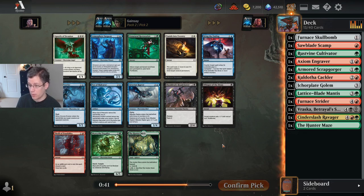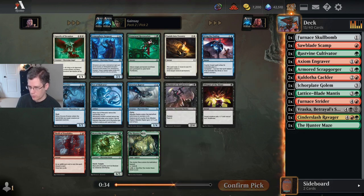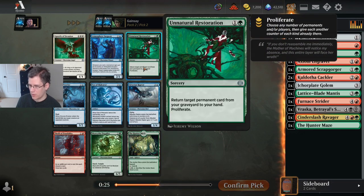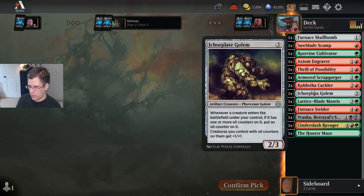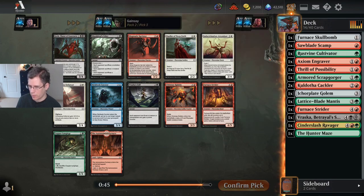This is another disappointing pack. I'm not sure I've ever even seen someone cast this card — it is not what you want in this format. I guess I'll take Thrill of Possibility. I think that other card is just a little bit too slow; unless you have something really insane to bring back — I guess I have Vraska — but I'd much rather just have Thrill of Possibility.